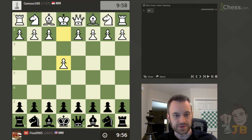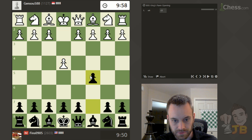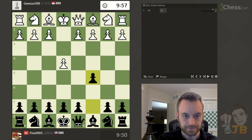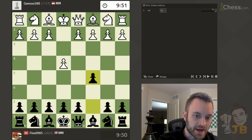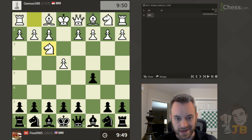Hey guys, this is John, and I'm playing Jensu 588 in a 10 plus 0 game on Chess.com. My opponent opens with E4 — let's play a Sicilian today. My opponent's rating is 1127. I went back and looked at the last few climbing the rating ladder videos, and I think the opponents have been in the 1600 to 1700 range, so I'm just choosing a different rating range to play against here.